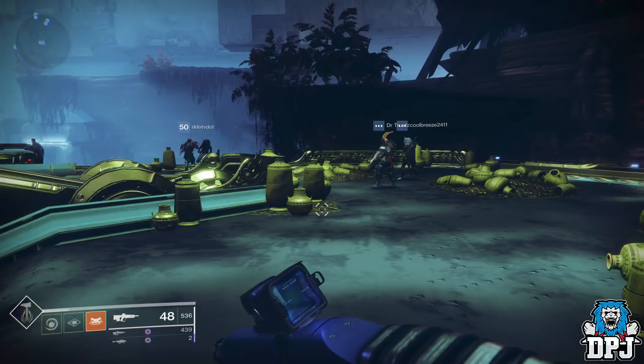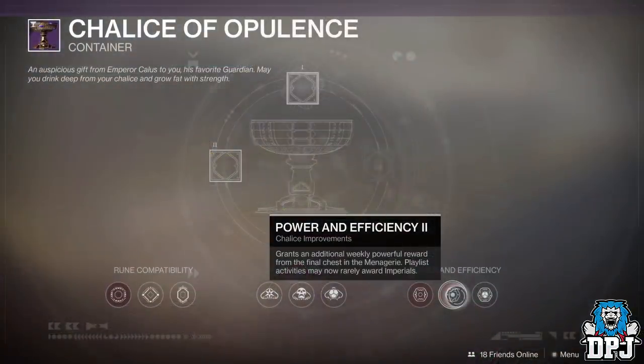Now we all know Imperials are a little hard to come by. Once you've done the triumphs you can do, once you've done the bounties you can do, they are really hard to get unless you've purchased the power and efficiency room within the Chalice of Opulence.